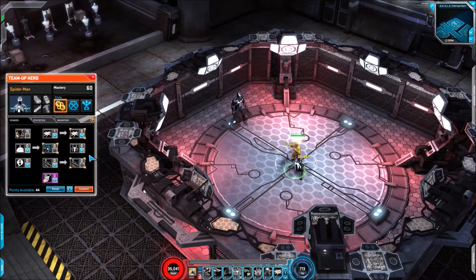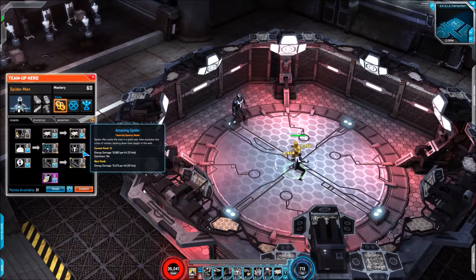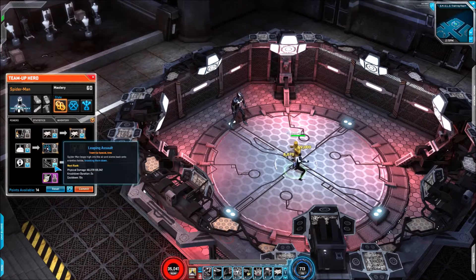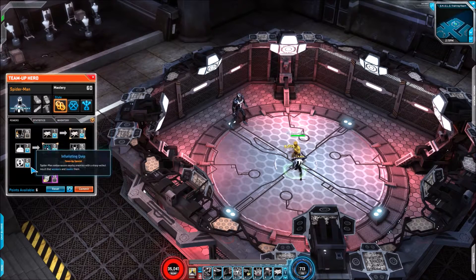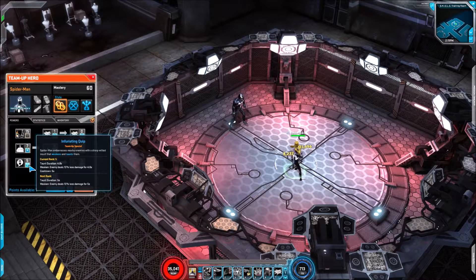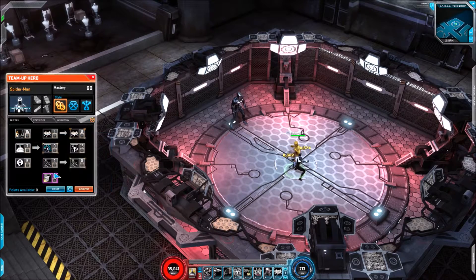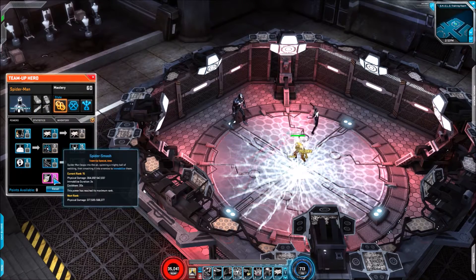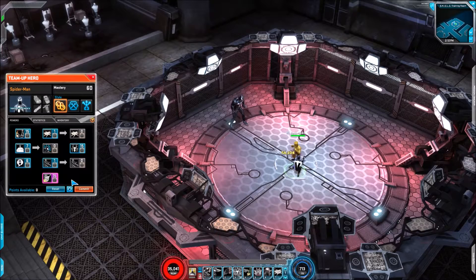Now I'll put points into the active setup I would be using. By and large the majority of points are going to the hardest-hitting skills. For Infuriating Quip I'm placing six points so the taunt and weaken match the cooldown duration. Web Zip Line, Amazing Spider, and Spider Smash all hit very hard, so we've got full points into them. Overall, looking at his active kit you actually get two knockdowns, a slow, a stun, a taunt, a weaken, and an immobilize — it's absolutely insane.